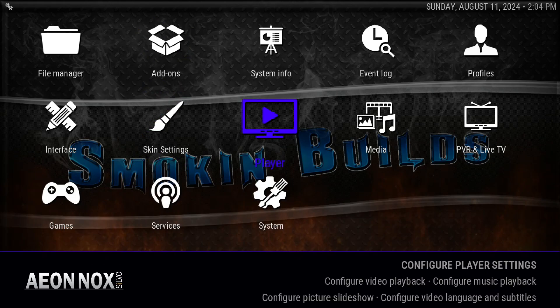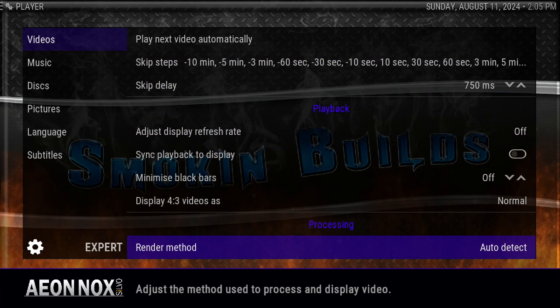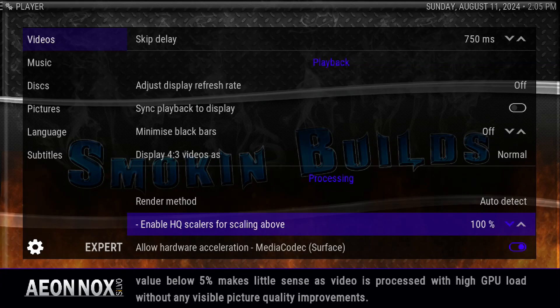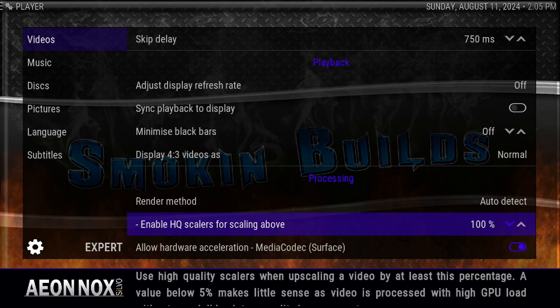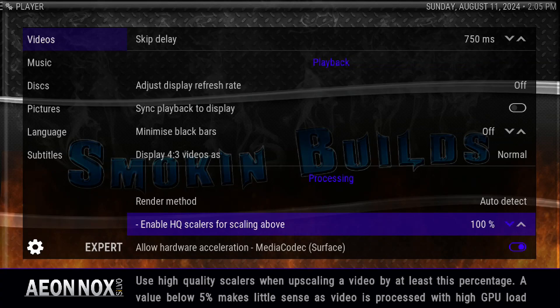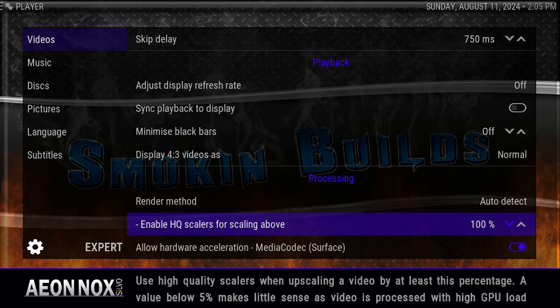Another thing I like to do is go to my Player settings and enable HQ scalers for scaling. Personally I like mine on 100 — you guys can keep yours on 50 or 60 depending on what type of device you have. I actually have an Nvidia Shield so I'd like mine on 100, but for all those newer boxes you can really go 50 or 60 and be safe. What this does is use high quality scalers when upscaling a video by at least the set percentage — it does have a ticker down low so you can read it for yourself.